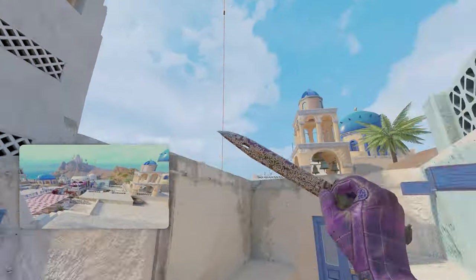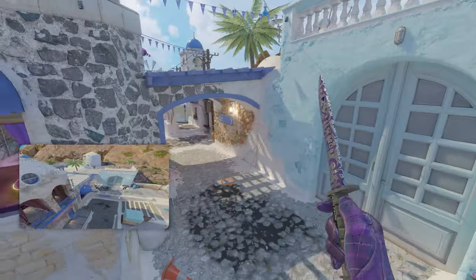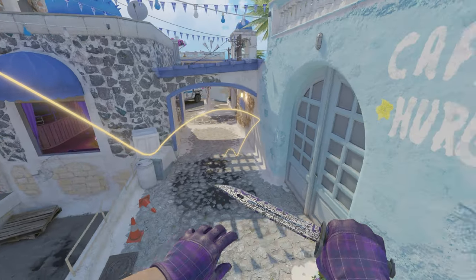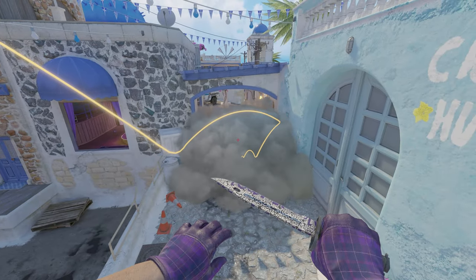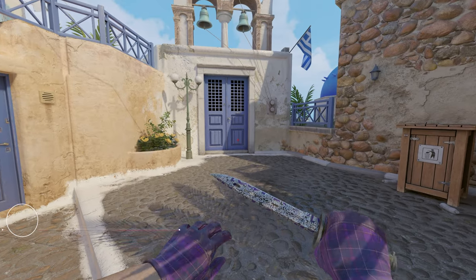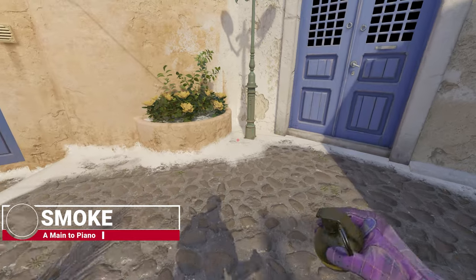Look for this blue bar just like that, then throw it right in the middle — don't jump throw — and the smoke will go perfectly, bounce off the wall, and land perfectly deep into CT, just to get a bit of extra space and take a bit more time for rotations to come in. Next, get your teammate to drop your smoke at the lantern up here.